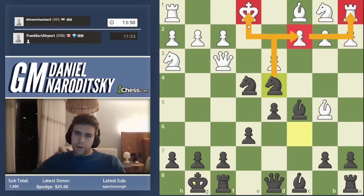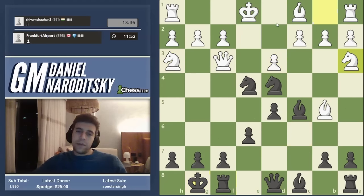We also create a third threat: knight takes c2. Queen a5 was also quite decent — it achieves a very similar thing to knight d4, and maybe it's even more accurate. It's a totally legitimate alternative and works much the same way.